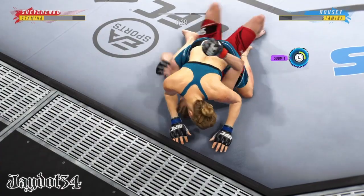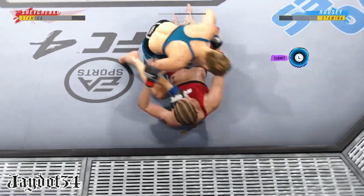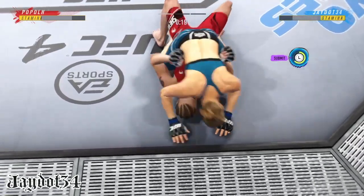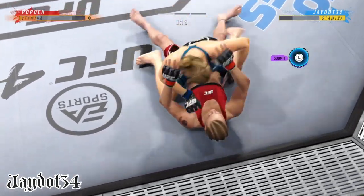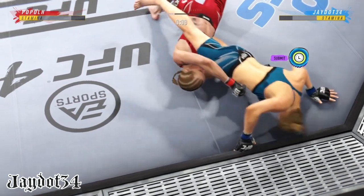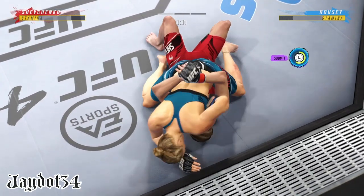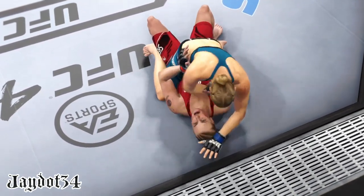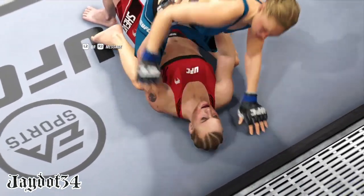Rousey's back in full mount. Half guard position for her here, and this is a spot where we've seen her have a lot of wild success in previous fights. She has a tremendous amount of success from this position because she's so knowledgeable. She keeps the right side under hook and just goes to work with that. Saved by the bell — round over, and the finish came just in time.